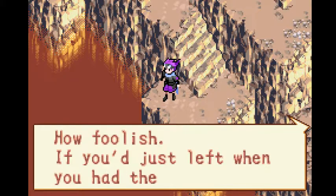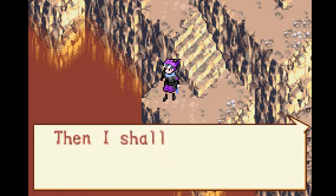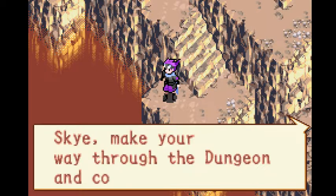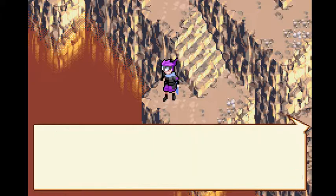What are you doing here? How foolish. If you had just left when you had the chance... Then I shall use your power as Solar Boy for myself. Master Skye, make your way through the dungeon and come visit me. I have a little game set up for you. Ha ha ha.